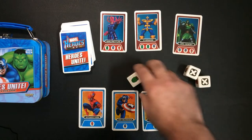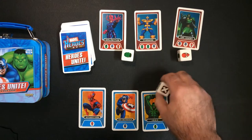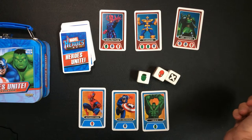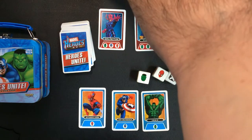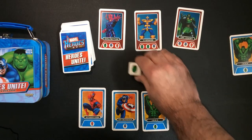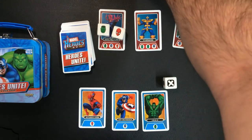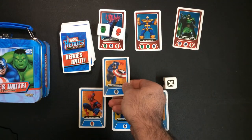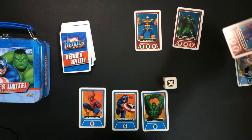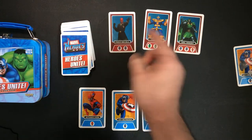Again a terrible roll — I would just pass. He could get Galactus by spending a Hulk card, and I'll spend the Captain America card. So with Cap and Spider-Man he gets Galactus. It plays back to me — flip Red Skull.